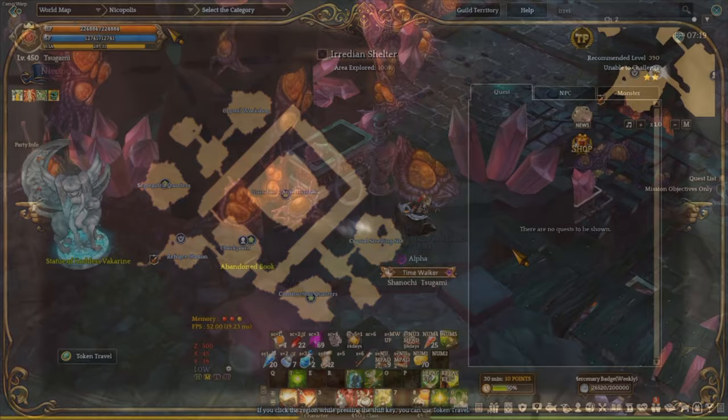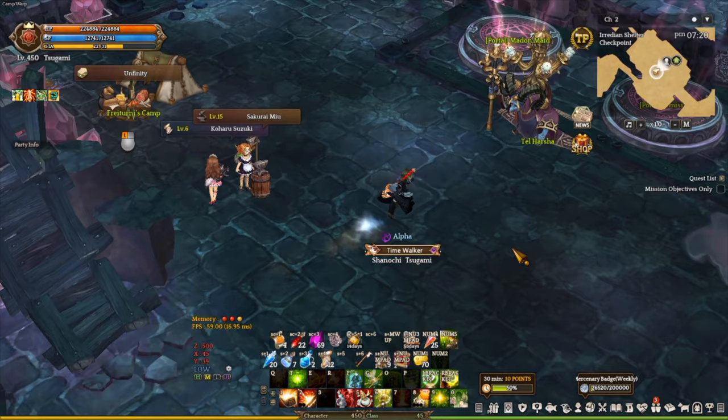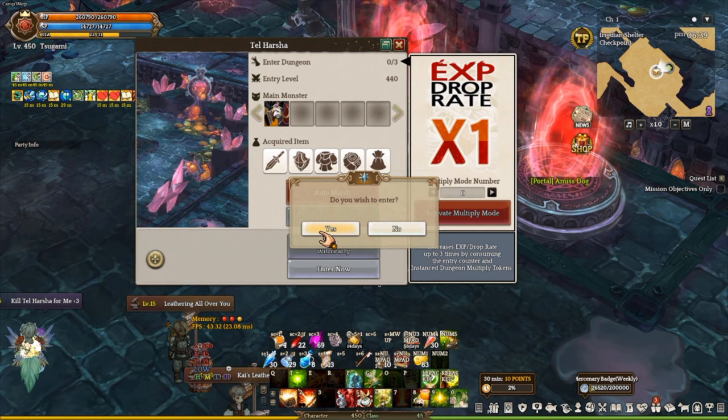First thing first, you need to teleport to Irradiant Shelter, which is located in the Nicopolis region. After that, walk all the way down to the meadows and you will find Tar Hashtag himself waiting for you to challenge him. And just like any Hunting Ground boss, you can only enter the dungeon by yourself.